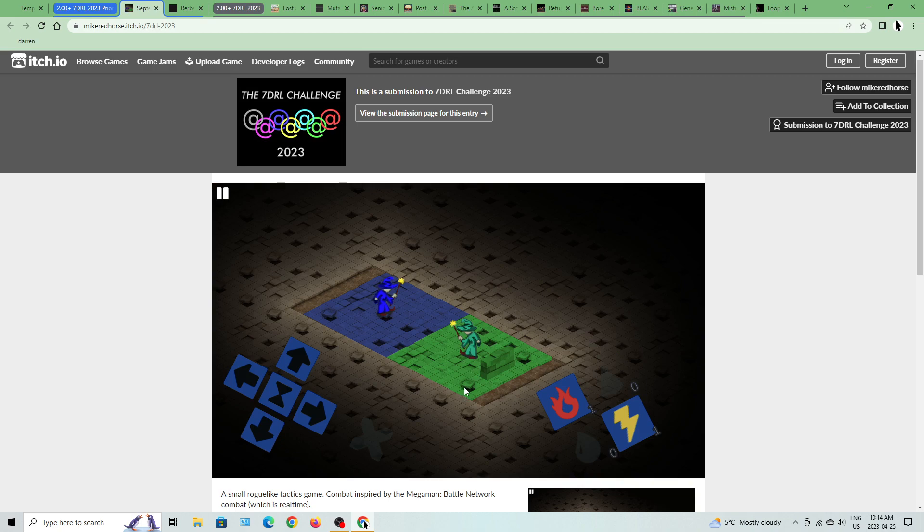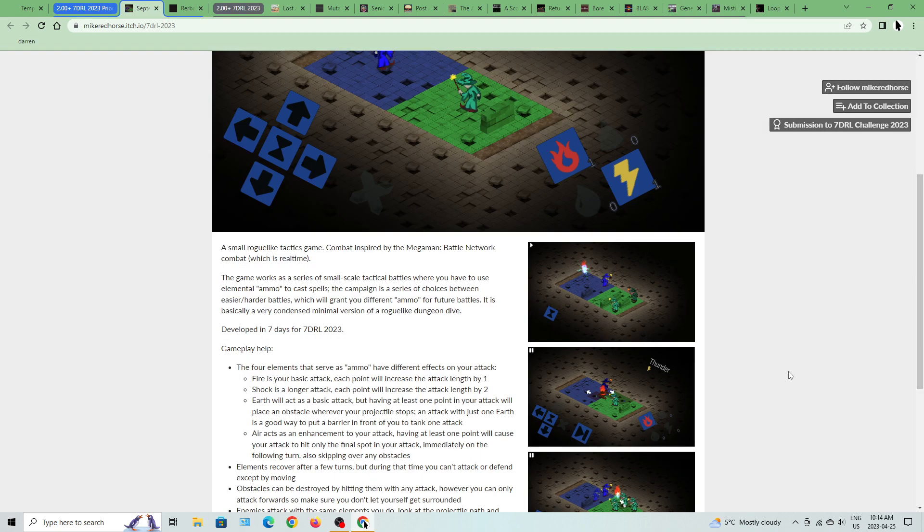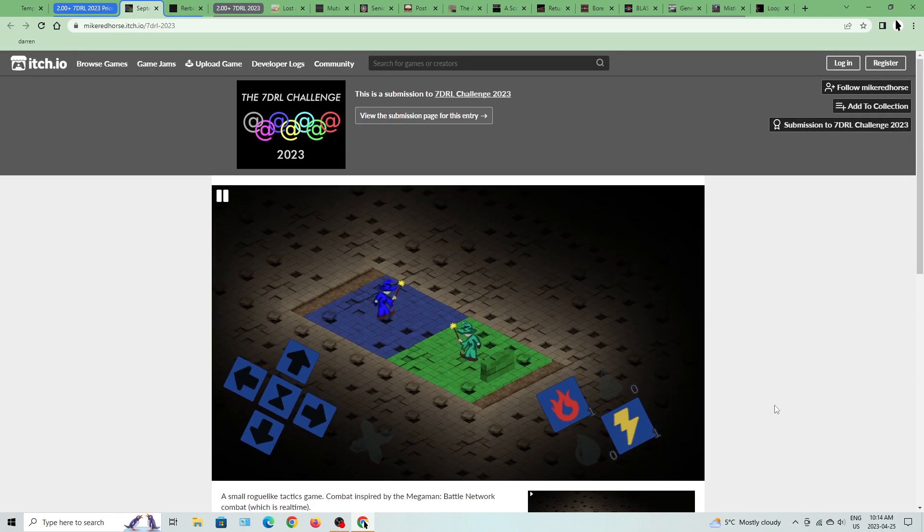We basically have the green wizard and the blue wizard. I'm guessing we're probably the blue wizard from the screenshots. Fire Blast — I'm guessing the attack travels. Oh, there's an obstacle right there — it's basically a barrier.